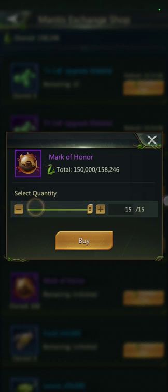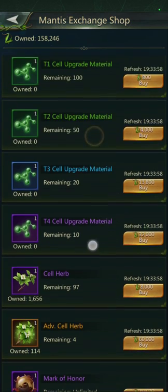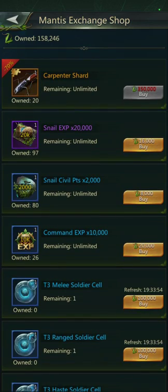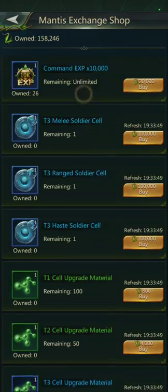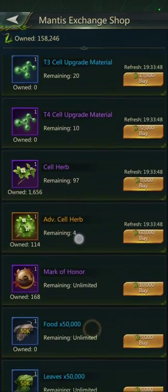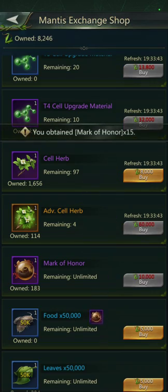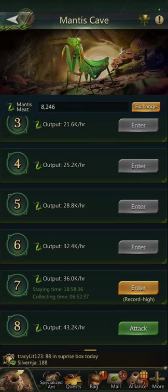But you can buy Mark of Honor points here by stockpiling your Mantis Exchange Shop. You will have to sacrifice getting less upgrades, or if you're aiming for Carpenter Shards, you'll have to do that. Now, I've been buying a lot of Snail Experience, but I do actually want to get to my next level Mark of Honor. So I'm not going to buy Mark of Honor except for when there's Mark of Honor events.